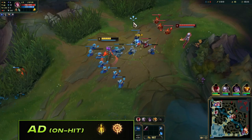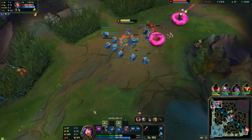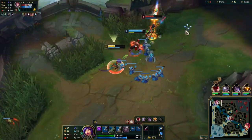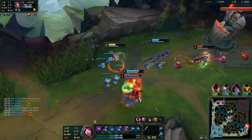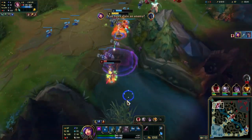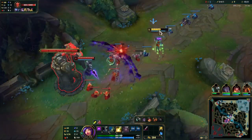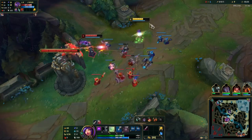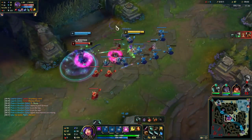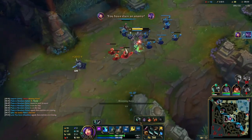AD On-Hit Niko: the most obvious change is damage output — instead of relying on abilities, you'll now rely on auto attacks. Your Q will be the least priority ability to focus, as any time you waste casting Q you'll lose damage from auto attacks. Your E becomes an important peel tool, allowing you to auto attack the rooted victim. Your ultimate use also changes: instead of jumping into multiple enemies and bursting them like AP Niko, use this as a defensive tool, peeling any enemy threats that get too close. The shield and stun will give you enough time to get away or auto the stunned target.